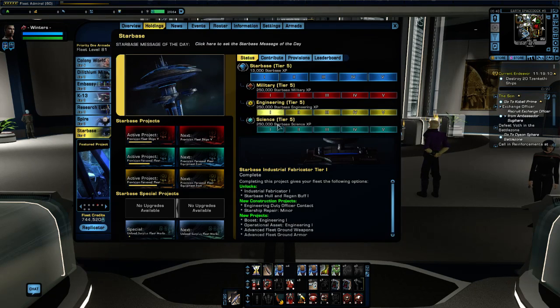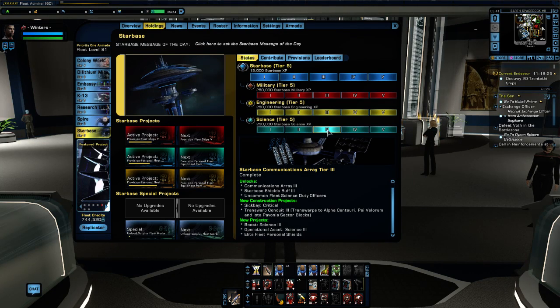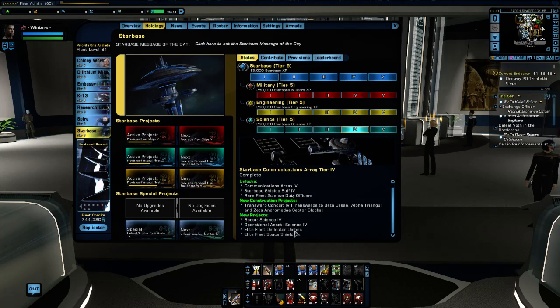For example, Tier 1 Engineering unlocks advanced fleet ground weapons and advanced fleet ground armor. Once engineering gets to tier 1 and completes its upgrade, members can start purchasing those items. When you get engineering to Tier 2, you can purchase advanced fleet space weapons and advanced fleet impulse engines. Science Tier 3 gives elite fleet personal shields. Tier 4 gives elite fleet deflector dishes and elite fleet space shields. Each tier has a different set of things unlocked once you reach that level.